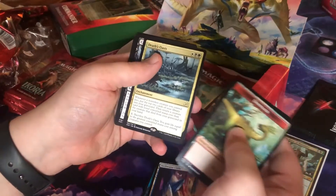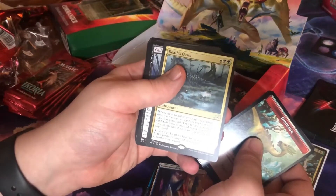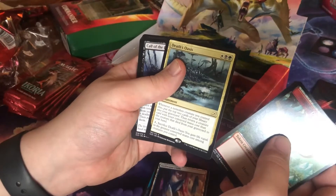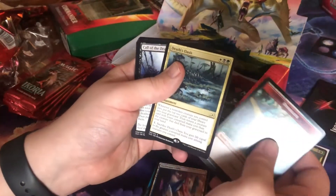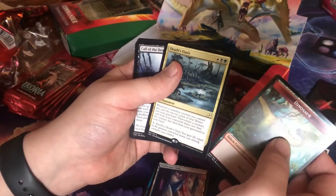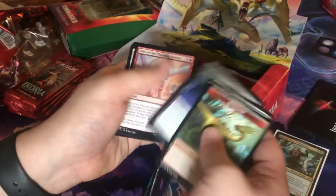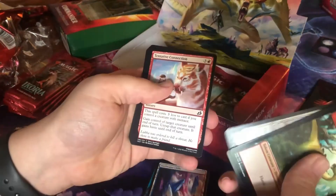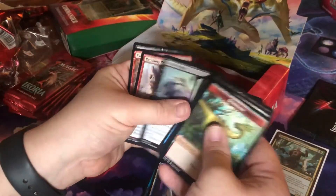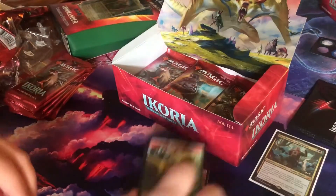Death Oasis — pretty cheap for a tricolor. Whenever a non-token creature you control dies, put the top two cards of your library into your graveyard, then return a creature card with lesser converted mana cost that died from your graveyard to your hand. That's really good. Tap — you gain life equal to the greatest converted mana cost among creatures you control, for three mana. That's pretty good. Tricolor is the only slight downside in a draft, but if those are your colors it's perfect.